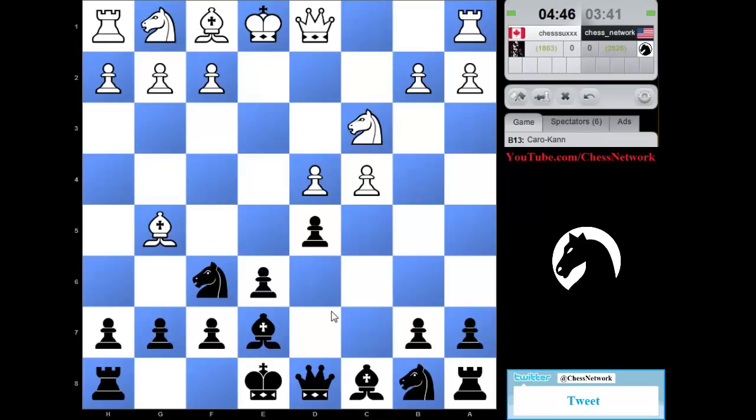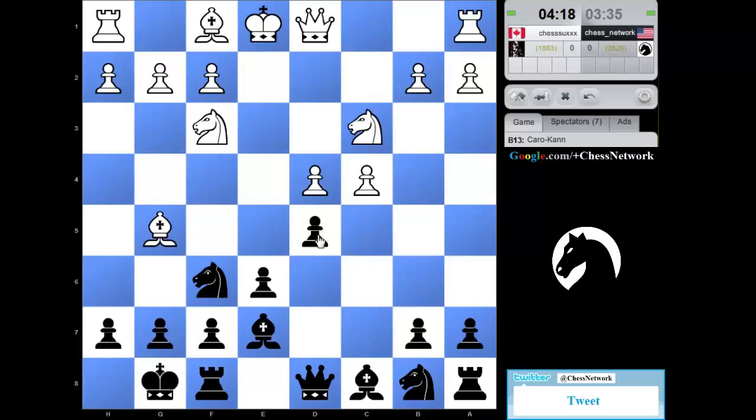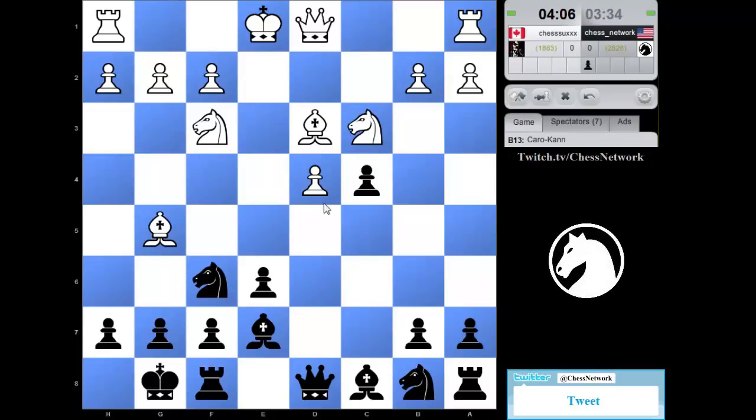How bad can that be, right? You just developed and you broke a pin - you're doing beautiful things. Simple and good, hopefully. So what should white do? Develop c5 - hopefully no stream sniping. I could use stream tactics if that happens, it would not be the first time. I'm not going to take on c4 until - fill in the blank - until the bishop moves.